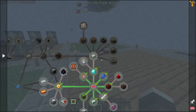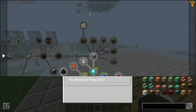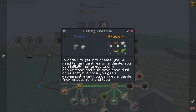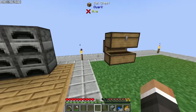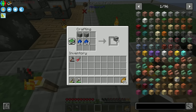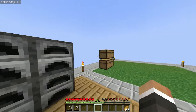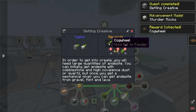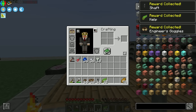We don't have nether quartz yet, but we have high covalence dust and cobblestone. The andesite alloy recipe uses two andesite and two zinc or iron nuggets — iron nuggets are easier since we have plenty left. Completing the quest rewards us with 16 large cogwheels, 16 regular cogwheels, 16 andesite alloy, 16 shafts, 32 kelp, and a pair of engineer's goggles, which we'll put on now — we'll see their use later.